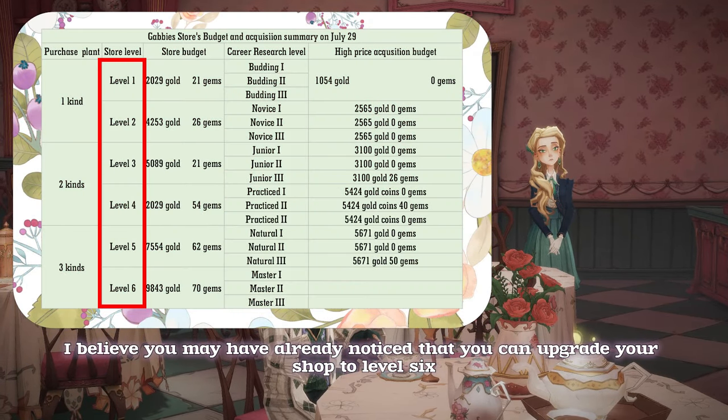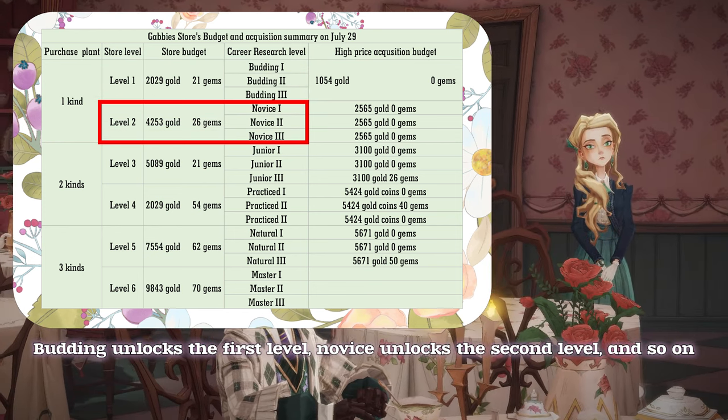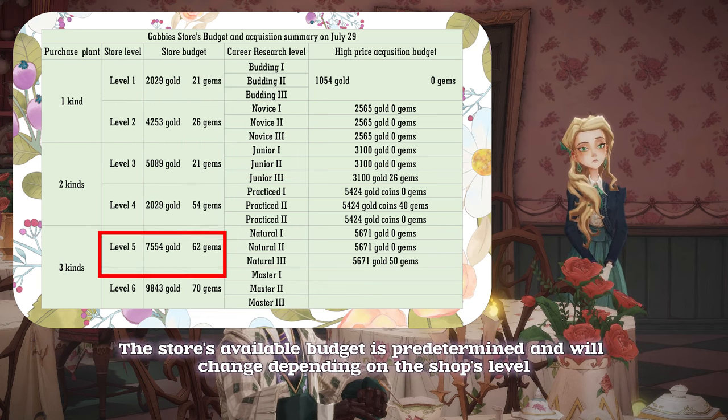As you may have already noticed, you can upgrade your shop up to level 6. Each level of shop upgradation is attached to a specific career research level. Budding unlocks the first level, Novice unlocks the second level, and so on.